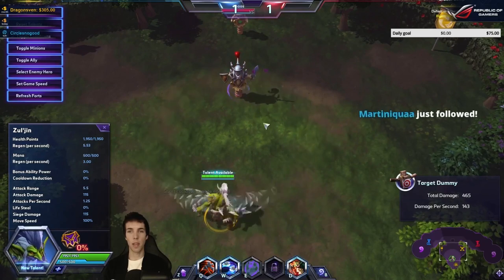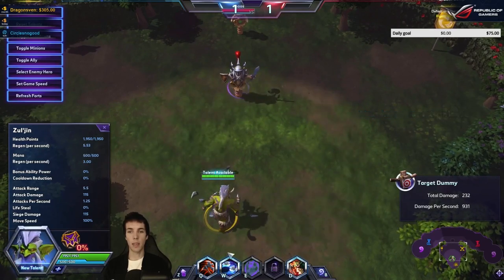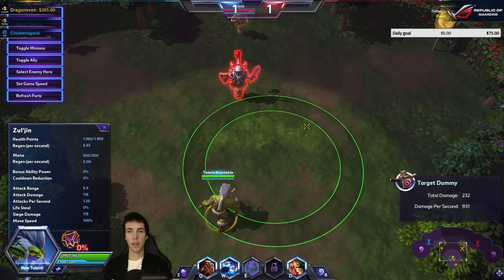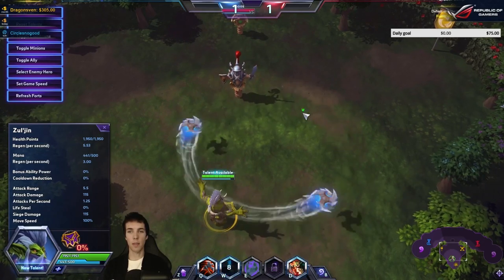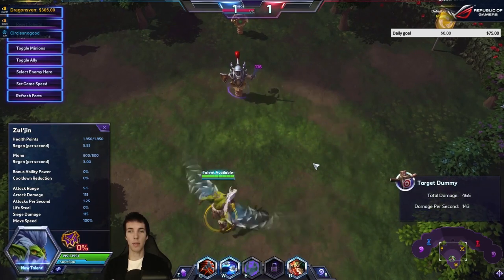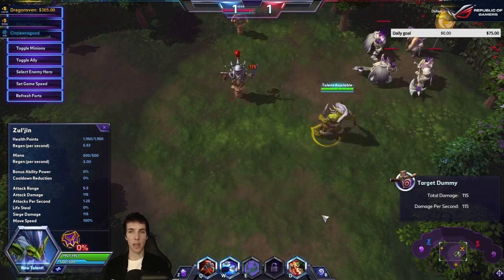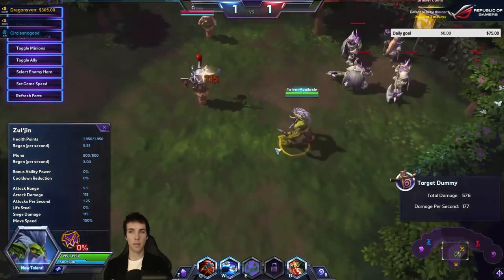Even if you throw the axes off-center, they will always hit. I wonder if there's a scenario where only one hits. It looks like if one hits the other will hit as well, so long as the target doesn't move. And this is how his basic attacks look like.